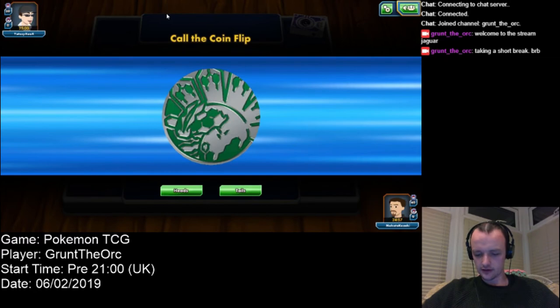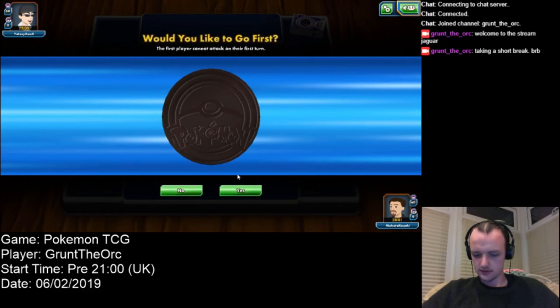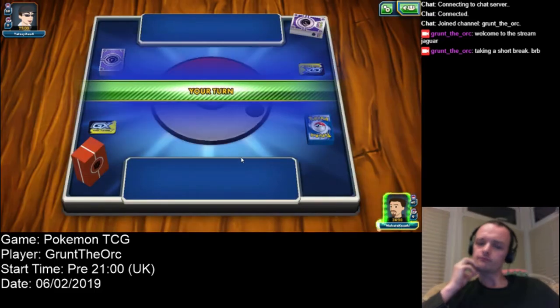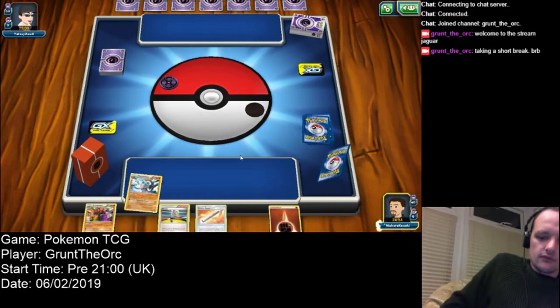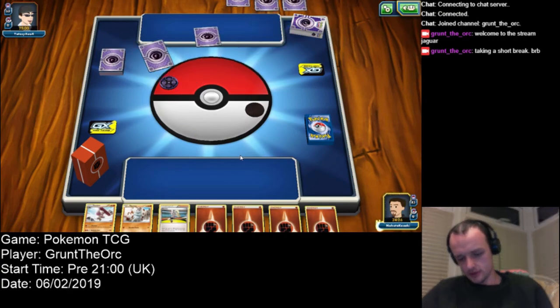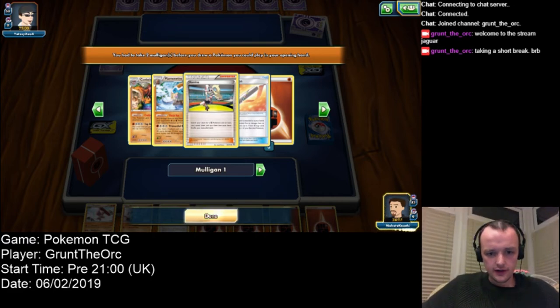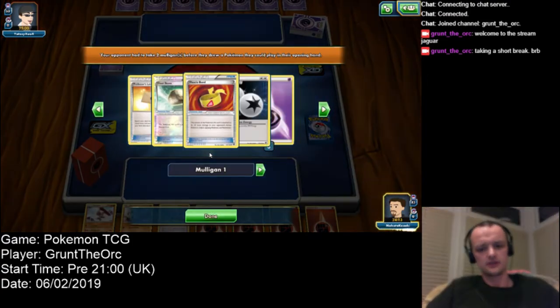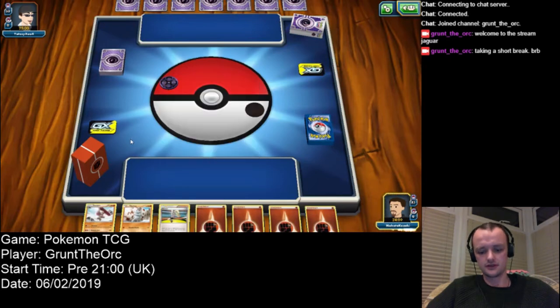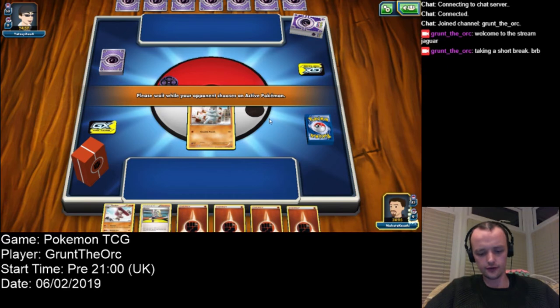Just give me a second. Tails. Bear with me guys, just got to sort something in. There we go. I don't have any basics — actually I do have basics, my opponent doesn't. My opponent still doesn't. Put that out and I'll take my two extra cards in a minute.